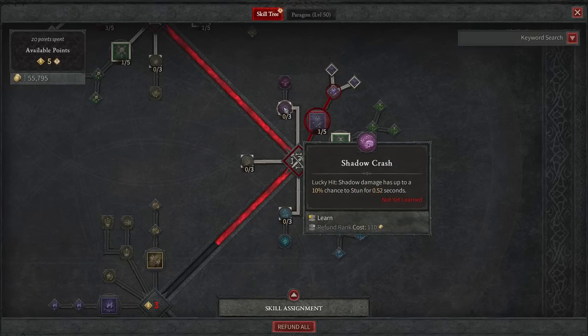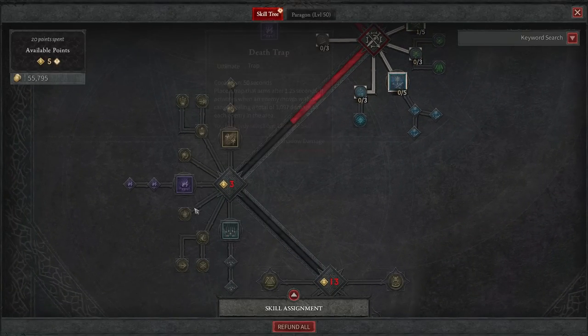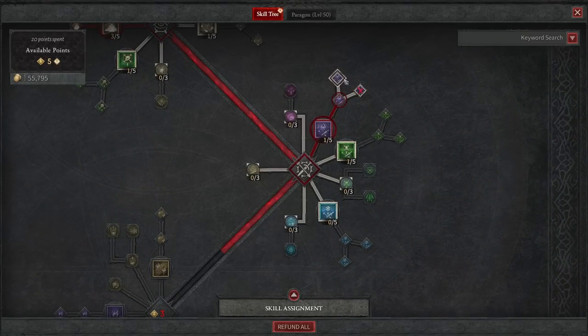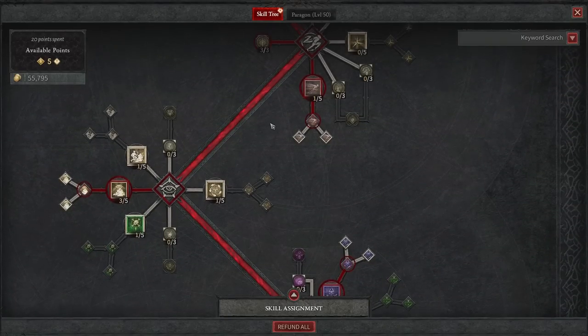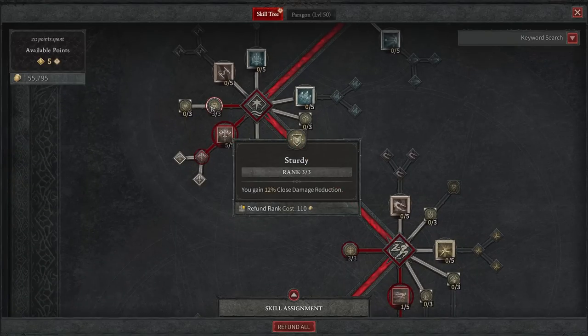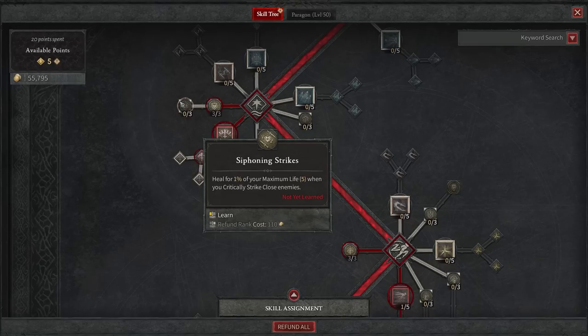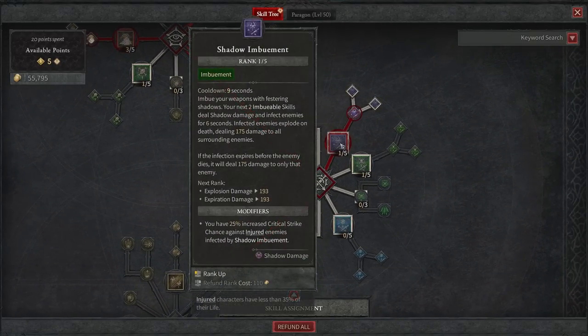We also have Shadow Crash, where shadow damage has up to a 10% chance to stun for 0.52 seconds. We need 3 more points before we can pick our ultimate skill, and really all the options are viable. I like the vulnerable option, but I also like to increase the explosion damage on Shadow Imbuement. You could also come back up top and heal for 1% of your maximum life when you critically strike close enemies. In this case, I'm just going to take more shadow imbuement because I love the explosions — it reminds me of Exploding Palm monk builds in Diablo 3.